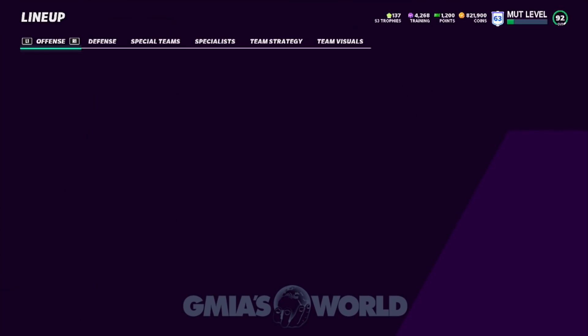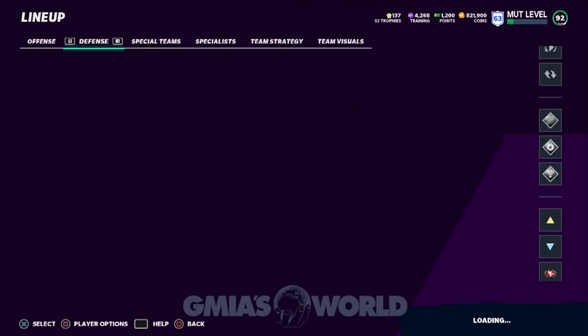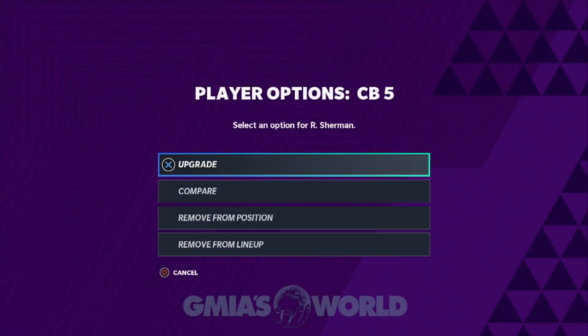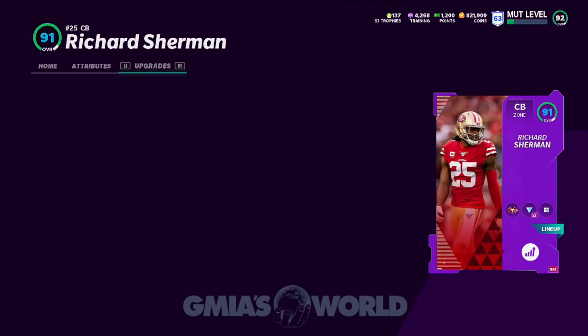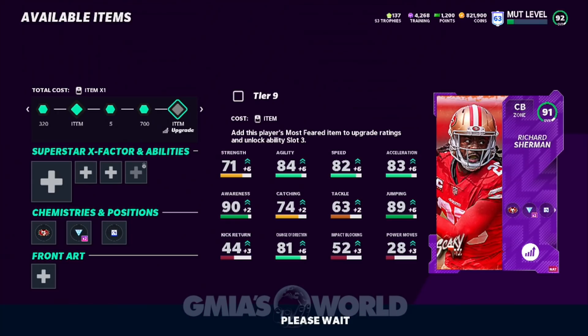The first thing we're going to do is add Sherman back just so that we don't forget, because sometimes that happens. And if we need him in the game, he's going to absolutely suck and we're not going to know why — because his rating is going to be very low. So we want to make sure he's all set first. We'll go back and add the NAT card into his set, and it doesn't really affect anything else going on with his card.